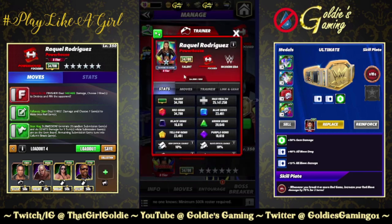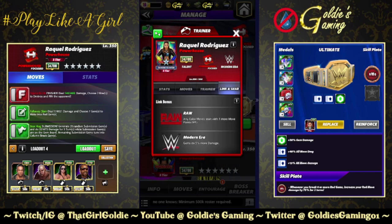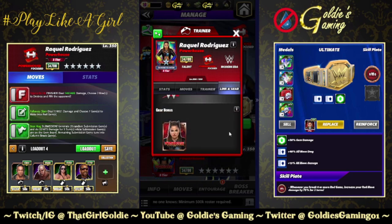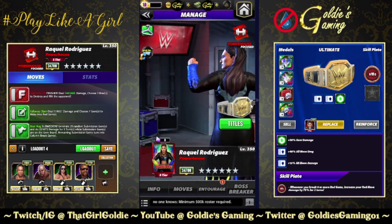She's a Powerhouse — who would have guessed. Modern era focused. Trainer ability at 26k: green gems do 50% more damage and multiply gems generated from moves will increase their strength by one. Interesting — looks to be a new set of gem damage trainers. Links Raw: any color moves start with one more move point. Modern era gems do 5% more damage. Just the one standard set of gear.